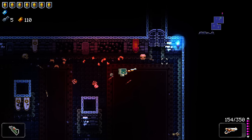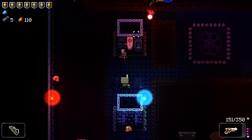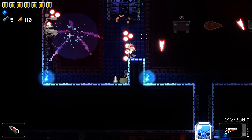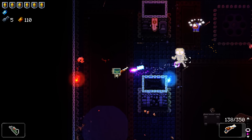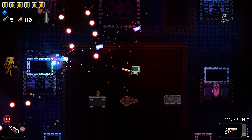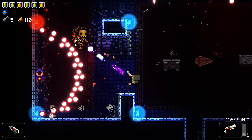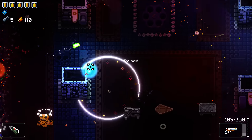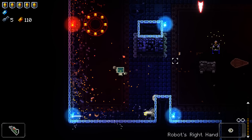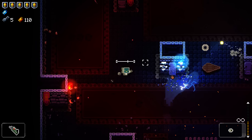We're alive, we're doing well. We have basically the same health we had at the start - three and a half hearts worth of armor that cannot be easily replenished. So we're in a bit of a rough spot. The Witch Pistol isn't cutting the mustard anymore - if it ain't making chickens, what's the point?